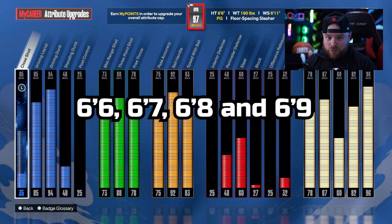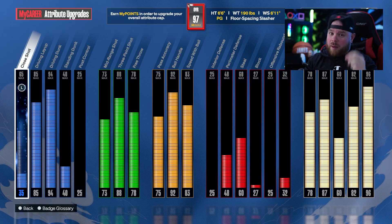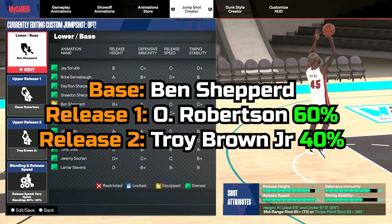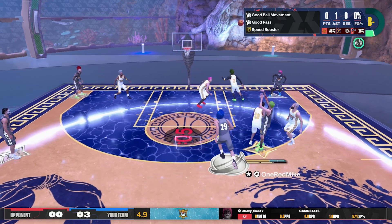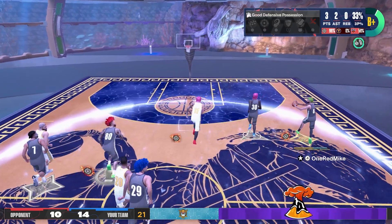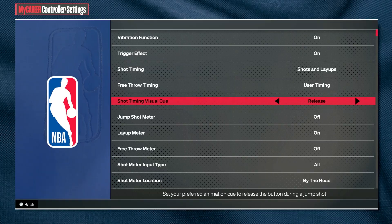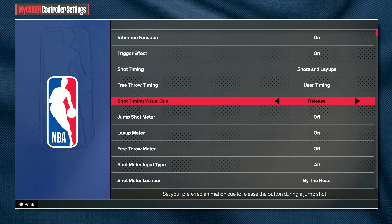For my tall guards out there looking for a jump shot around 85 3-ball or mid-range, depending on your build, this is my absolute favorite jump shot in the game. We're going to be using Ben Shepard as the base, Oscar Robertson as release 1, and Troy Brown Jr. as release 2. This is the blend and speed setting you'll be using, and your controller setting is going to be release.